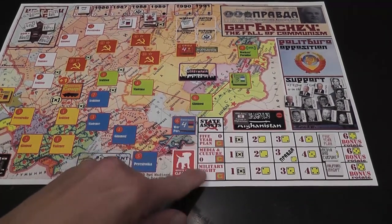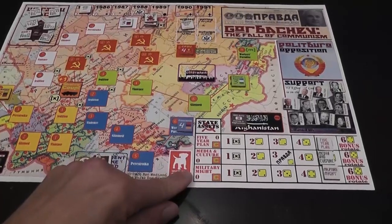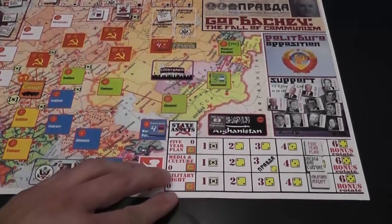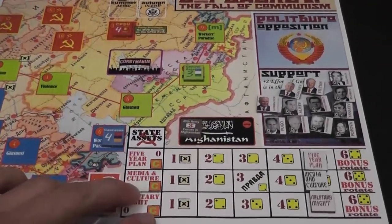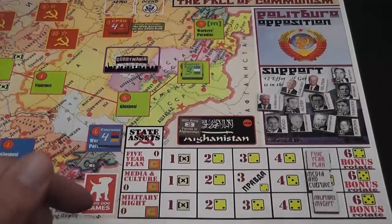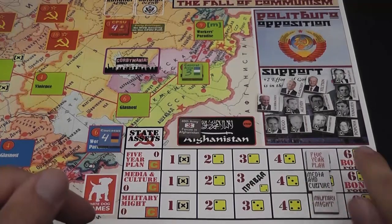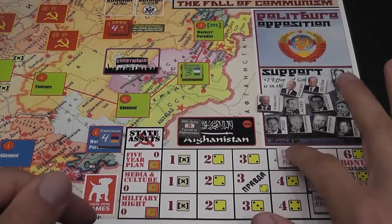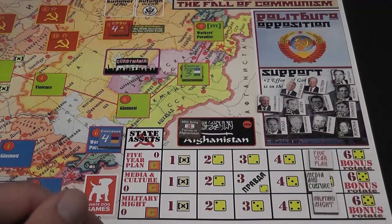We also have state assets: a five-year plan, media culture, and military might — you want to keep these healthy. On these tracks, that means the markers will be as far right as you can possibly place them, but different game events will move them to the left, and you will use game resources to push them back to the right.